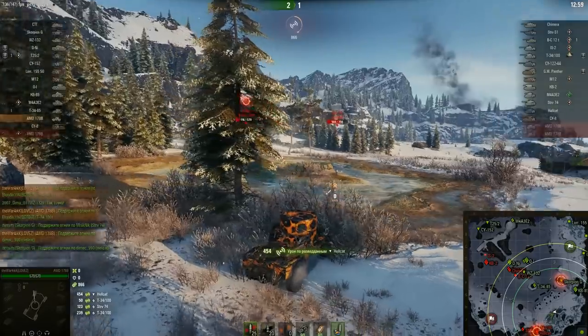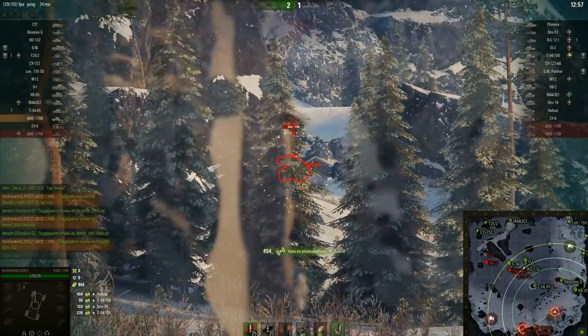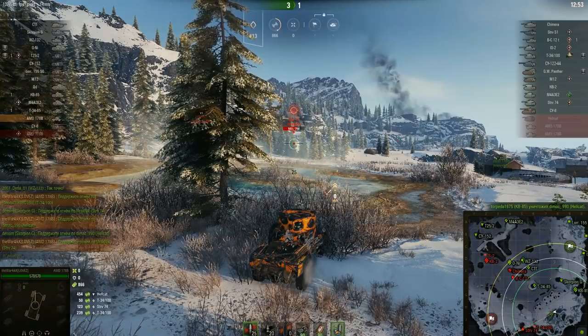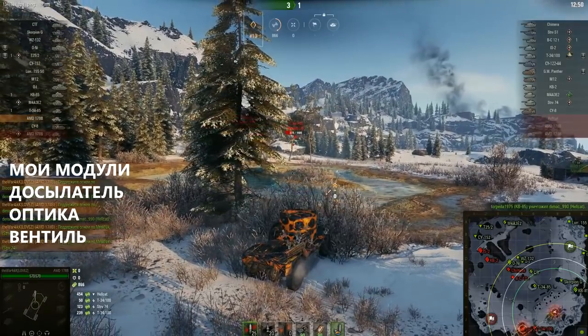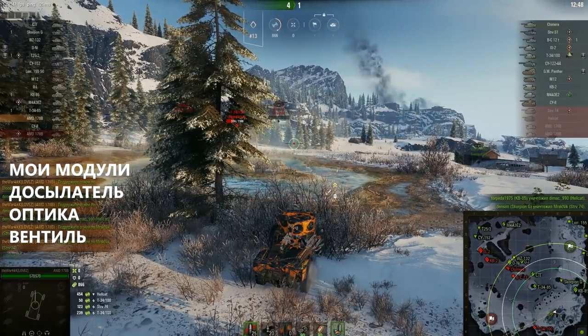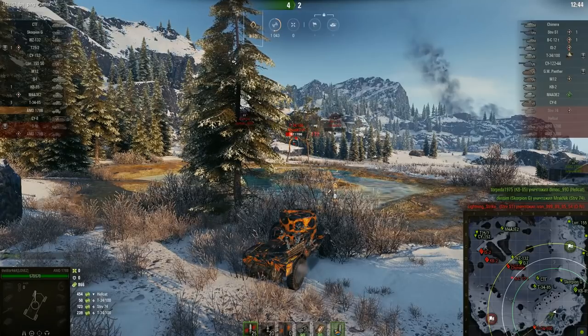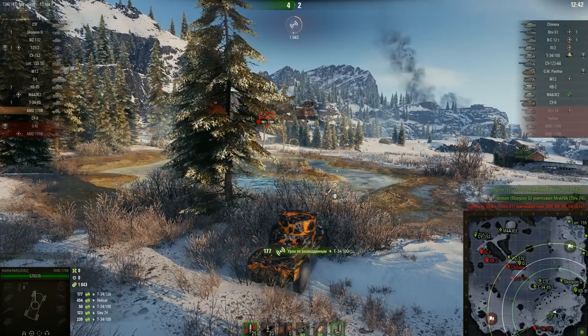In principle, those three and a half main minuses. What about the plusses? Penetration and alpha are quite good: 120 with the standard shell, 160 with gold, and damage is 110. In principle, alpha and penetration are quite good, and dealing damage with it is not difficult.